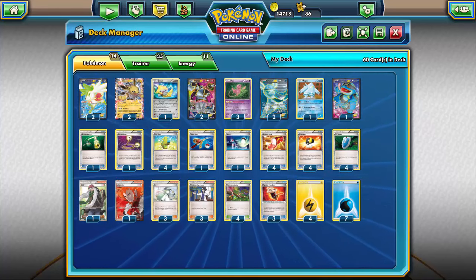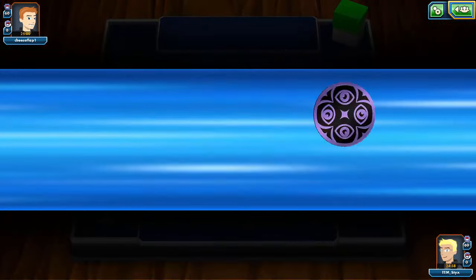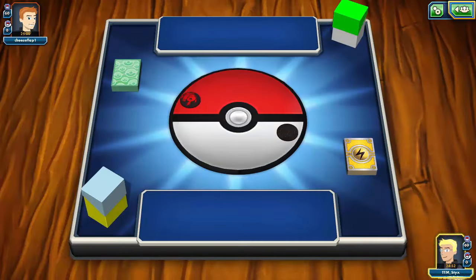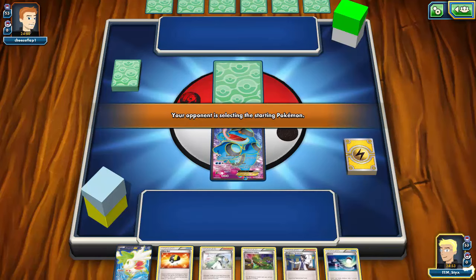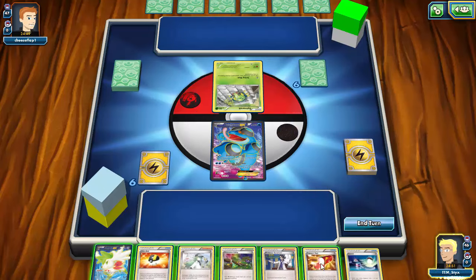Alright, we've found an opponent. Oh boy, this looks like a Vespiquen/Vileplume deck. Fingers crossed we get to go first — and okay, we do! So I want to get a Glaceon out to stop evolutions. This could be a worse start: I start with Seismitoad, which isn't the absolute best, but I'll be able to Ultra Ball for a Mew and then switch into it, so I'm not in a bad position.